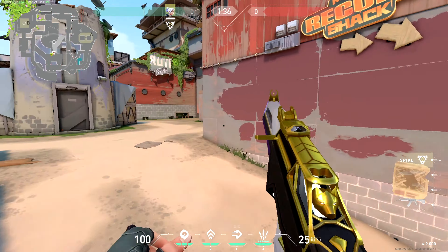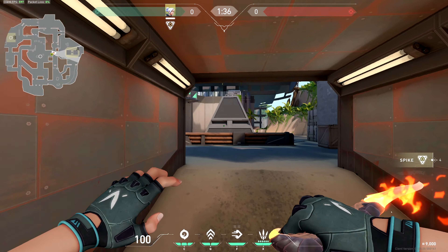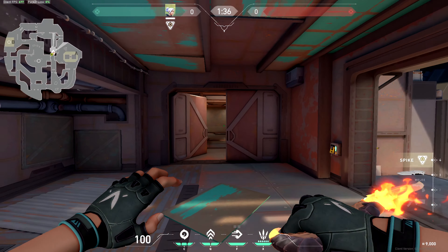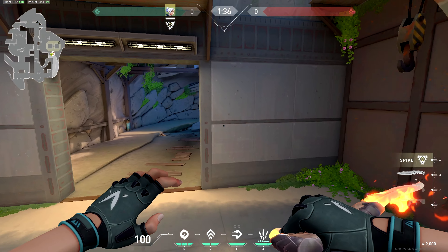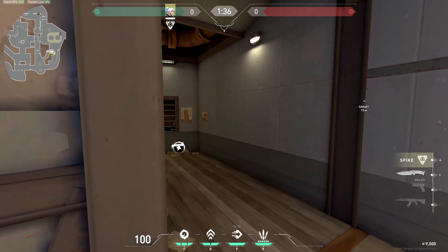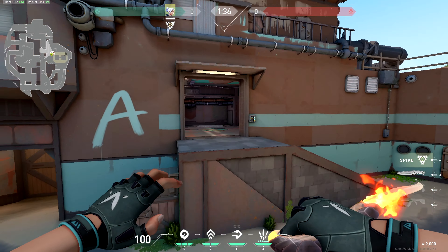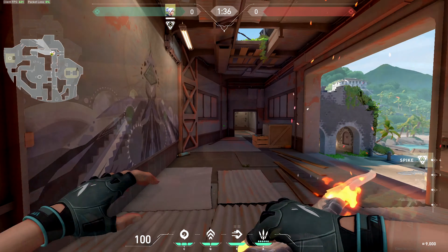When you attack from the attacker side, you can go up mid to do an A split push through A Doors. You can also have a few people go through A Hallway and push Metal Doors, or open the Switch and go through Switch. Then you can have one or two guys go through Caves and maybe grab the orb there and do a split.